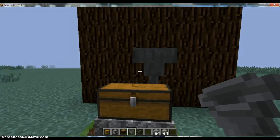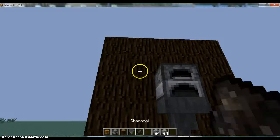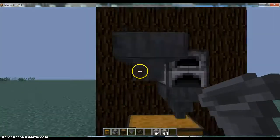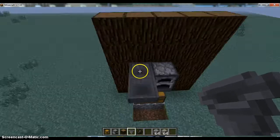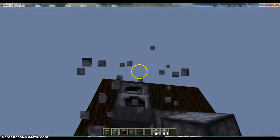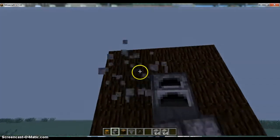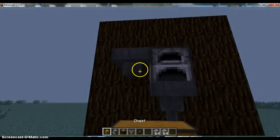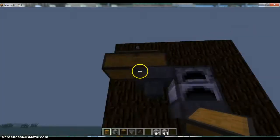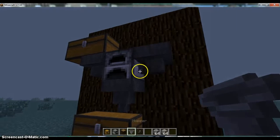Then you want a furnace here, and you want a hopper attached there. You don't need two hoppers. You need a furnace here. Actually it's a chest there, not a furnace. Just on this side.